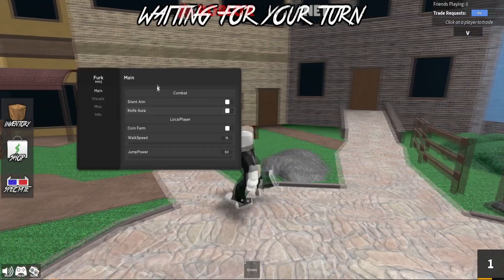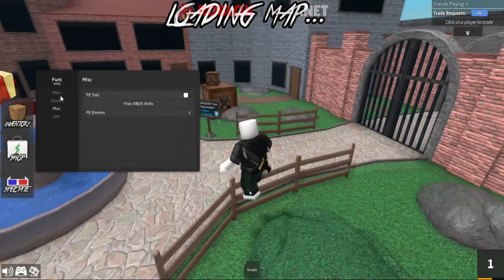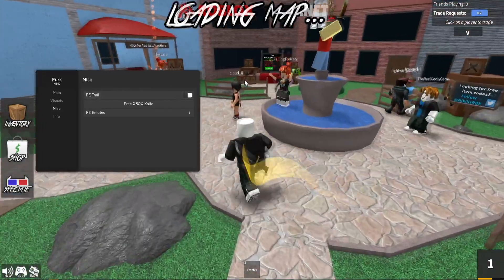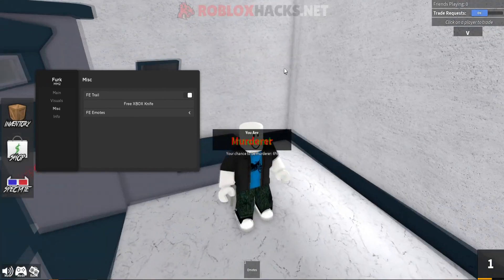So we have Silent Aim, Knife Aura, Coin Farm, Walk Speed, Jump Power, ESP, Teleports, and much more. Let's start with FE Trails — as you can see, you can have a trail on your back just like that. You have emotes as well, but we're in the game, so let's just see where we are.